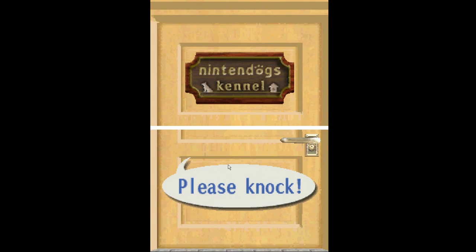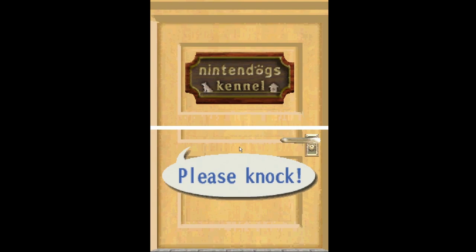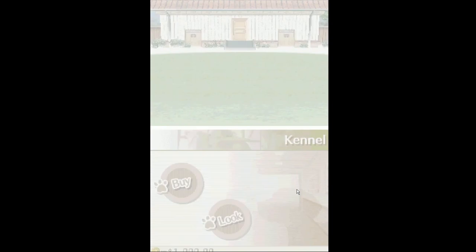This game was originally released in three different forms. There's three versions you could buy: Dachshund and Friends, Lab and Friends, or Chihuahua and Friends. Depending on what kind of dog person you were, Nintendo had you covered. We're playing the Lab and Friends version because as a kid I had a dog that was half German Shepherd, half Lab. Her name was Foxy. She was the best dog ever. I loved her a lot. So I thought, we're going to go with the Lab version.